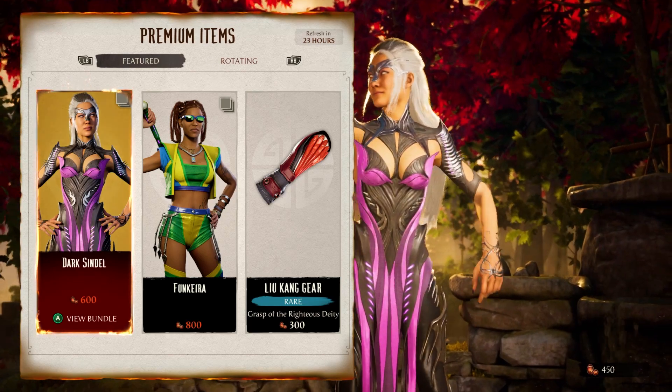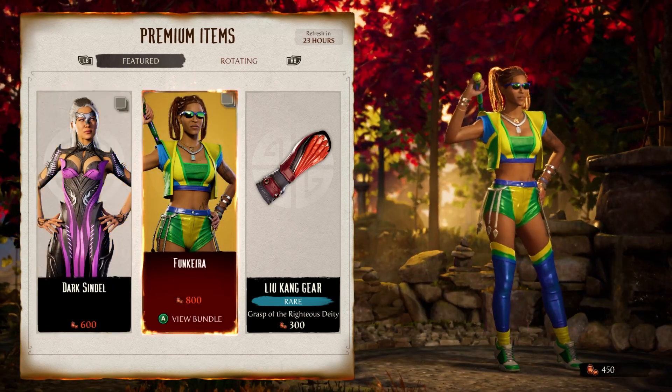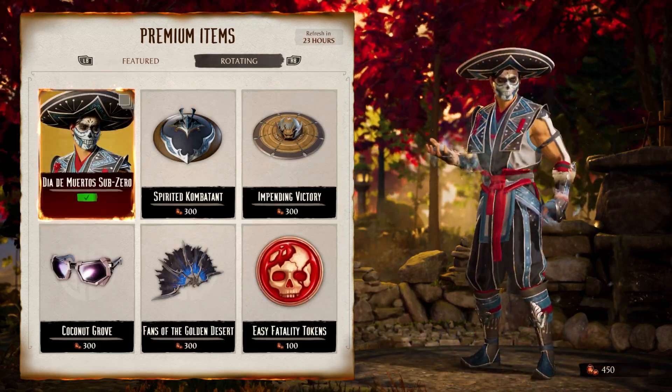Then we have the premium item store, which is a more traditional take on purchasing items and uses a different in-game currency called dragon crystals. This will be rotating, I believe daily, so you'll want to check back in with these quite a bit.